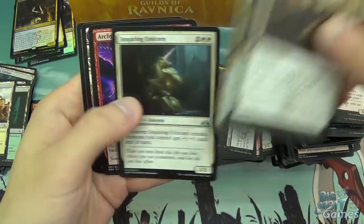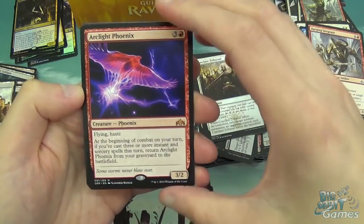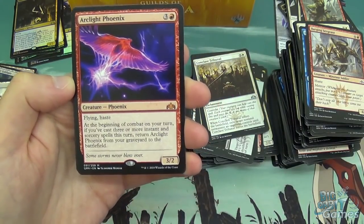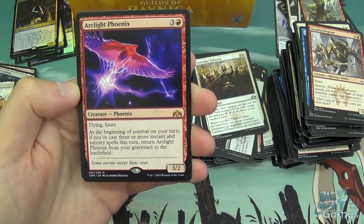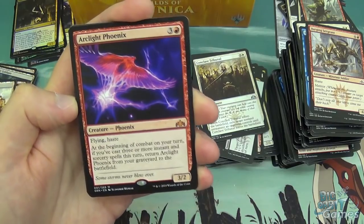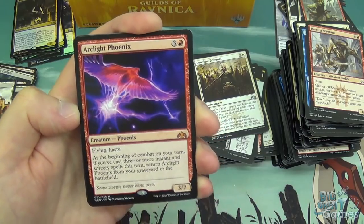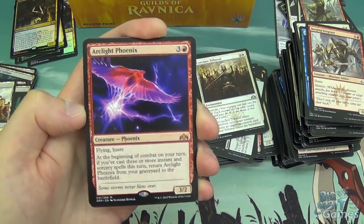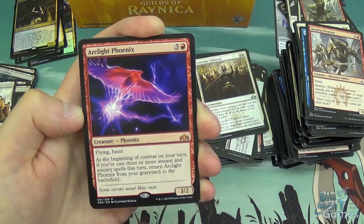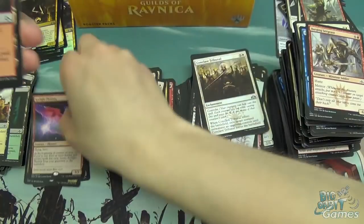Conclave Tribunal, Legion of Champions, Inspiring Unicorn, and Arclight Phoenix as a mythic. Four mana, 3/2 with Flying and Haste. At the beginning of combat on your turn, if you've cast three or more instant and sorcery spells this turn, return Arclight Phoenix from your graveyard to the battlefield. Another phoenix effect. It's a lot of work to get it back from the graveyard, but if you've got multiples in the graveyard and you cast three instants and sorceries, you get multiple back. Maybe it'll be good. But it's certainly not as good as Rekindling Phoenix — you have to do a lot more work to get that back.